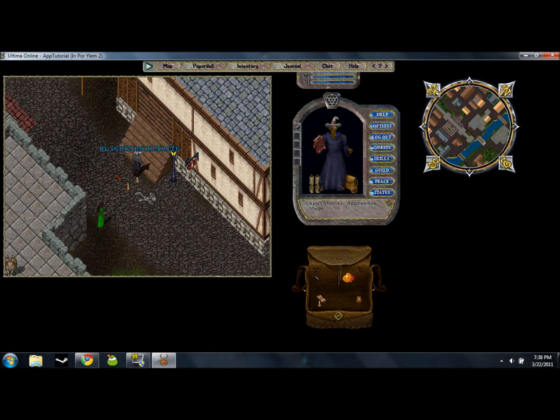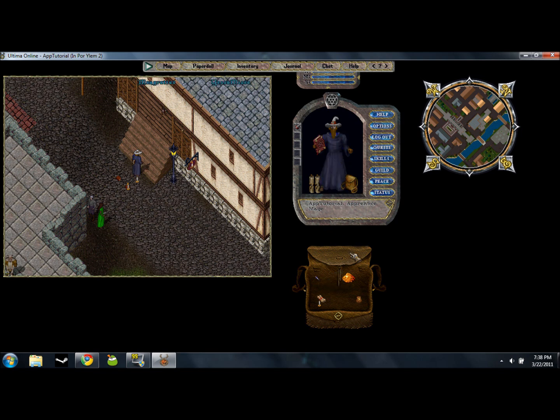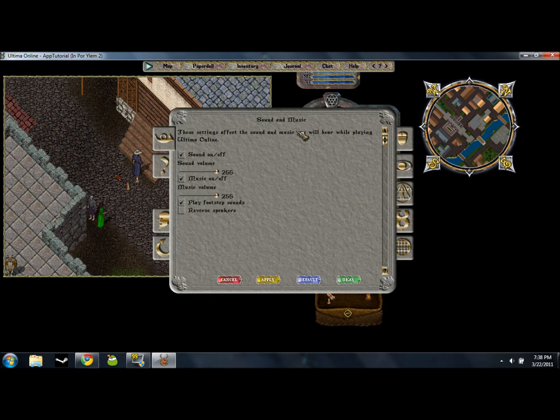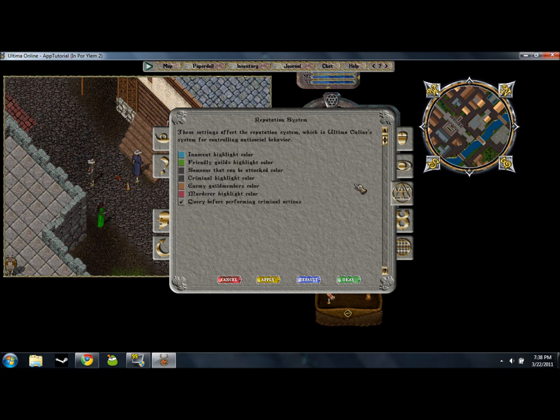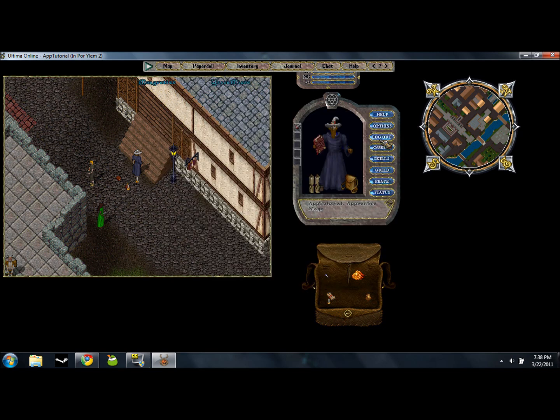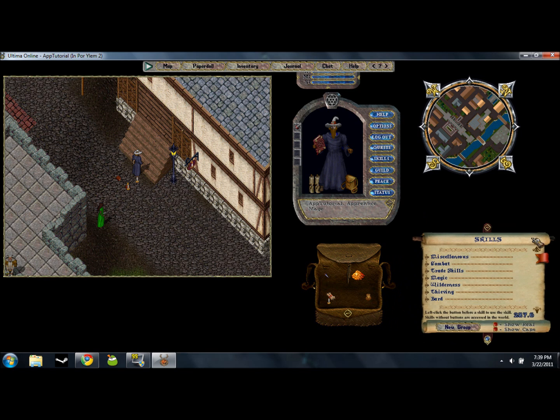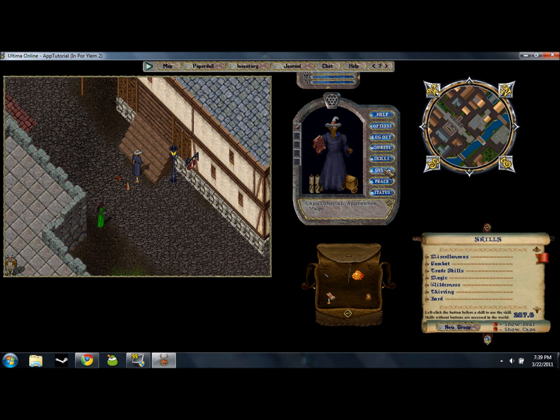Right here is the paper doll — your character screen. This is the representation of you in your awesome royal blue clothing. It has your inventory bag, which you can open right from there, your spellbook, a help option, options for game settings like mouse and display, a log out button, and a quests button I've never pressed. Skills is actually really helpful — I always like to keep that open. There's also guild, another button I've never pressed.